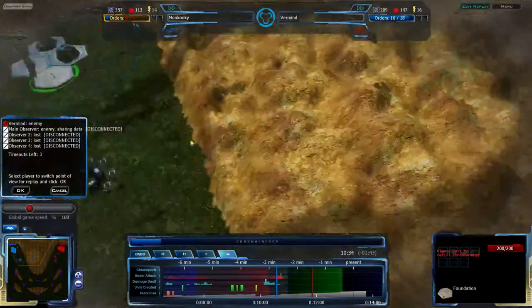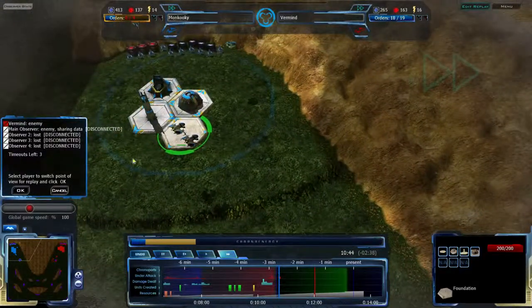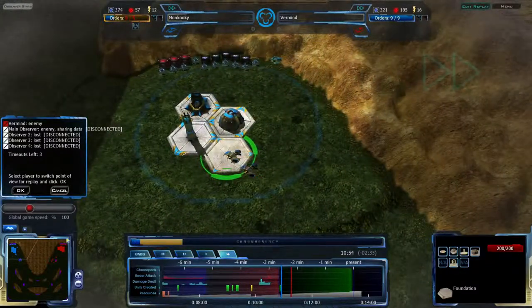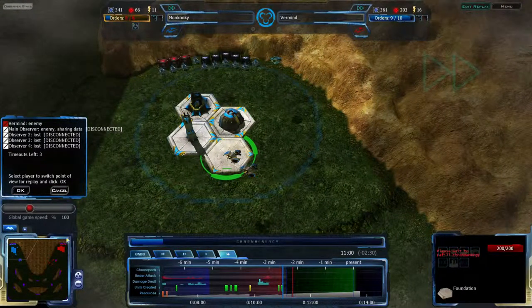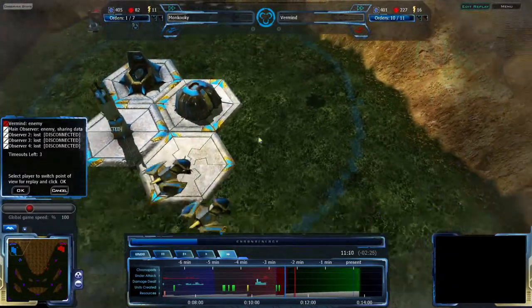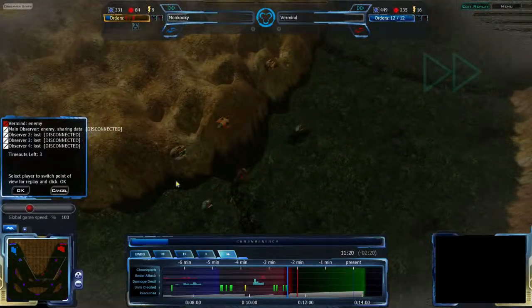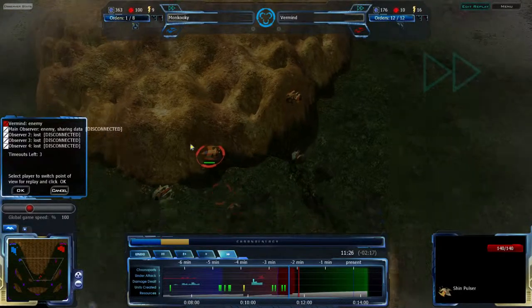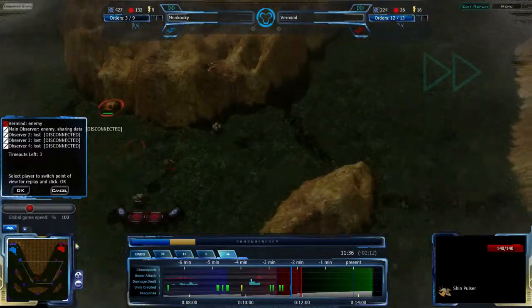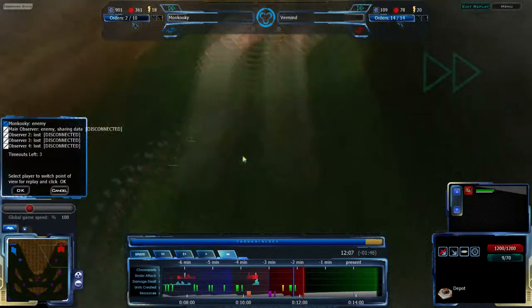Monkuki teleports everything back. He's lost his Teth Turcher, though he does have his Shin Turcher — that's going to be difficult to work around. Monkuki really doesn't have anything to deal with the amount of anti-air that Vermind has built up. And there we go — there it is! The Shin Pulser! I knew it! I called it earlier on — Vermind built a Shin Pulser. He is going for every unit.